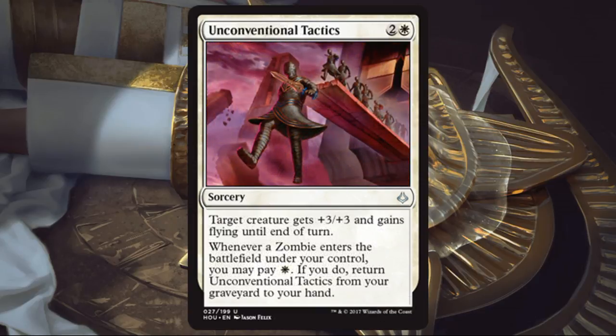Unconventional Tactics. I kind of wanted to like this card. I love cards that keep recurring — you give something +3/+3 and flying, it goes to your graveyard, later you play a zombie, and with another white mana you get it back to your hand. It feels good. But then I started thinking: is that always going to happen? It started to feel like jumping through too many hoops. If I have a lot of zombies in my draft deck, I could see running one of these. I don't necessarily see this crossing over into Standard.